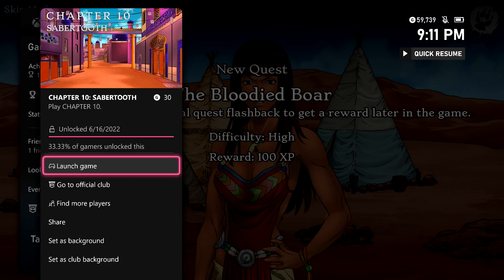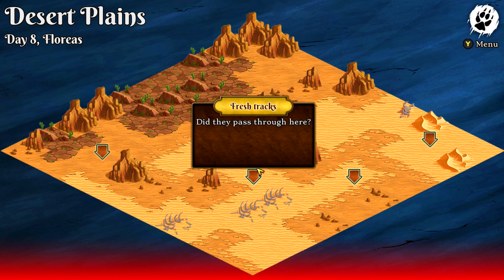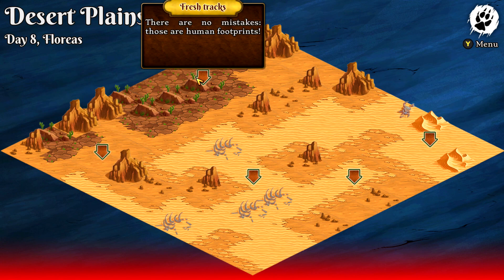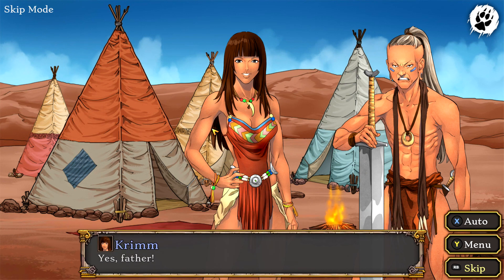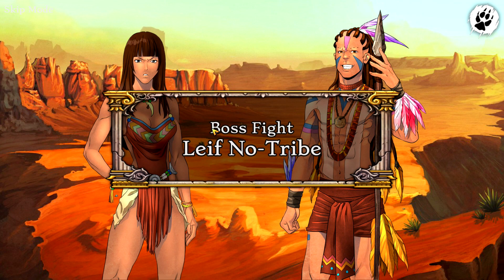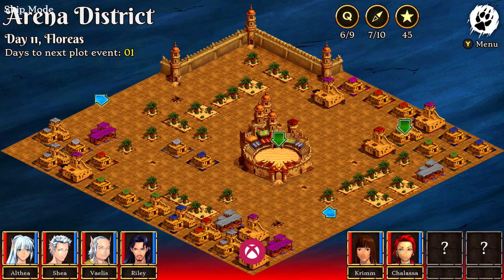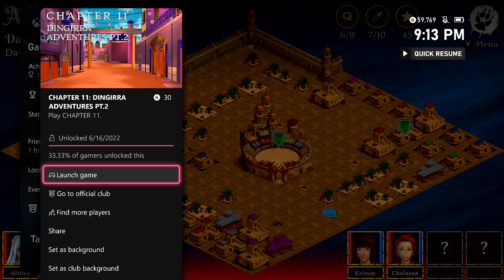Finally after all of that talking, we are going to get back into the game out in the desert. You're going to get all of these sets of fresh tracks — just click on all of them, and eventually one is going to appear on the top right. Keep clicking the bottom four until you get that topmost one to pop up, then click on that to move on with the story. More visual novel choices — pick the topmost choice every time. Another boss fight, another quest, and eventually we're going to head back into town and start Chapter 11 for another 30 gamer score.